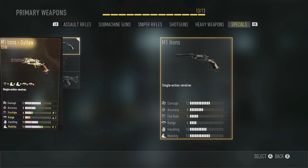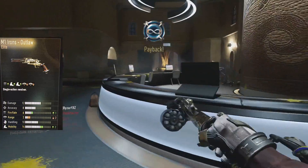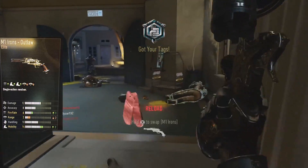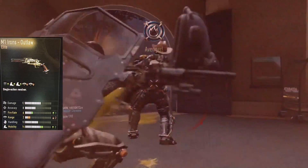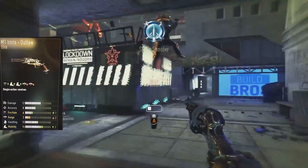What is up guys, Jim is going to be back again bringing you some information right away about the M1 Irons, already spotted, and the Elite is already out. It's called the Outlaw — it's obviously been out in the 10 variants they have for this gun. There's a little bit of gameplay footage for you guys here. I just wanted to bring this to you quickly. I found this image and wanted to bring it out to you guys as fast as possible, so yeah we got the M1 Irons Outlaw Elite.